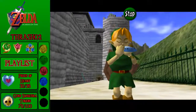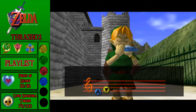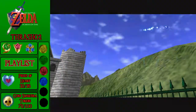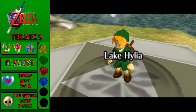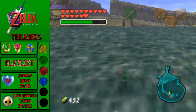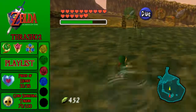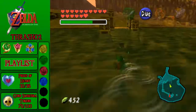Now let's warp over to Lake Hylia, because we need to get to Zora's Domain and we can get there pretty quickly from Lake Hylia. We're going to go and get those last two pieces of heart. The first one is super easy — the second one is super difficult.